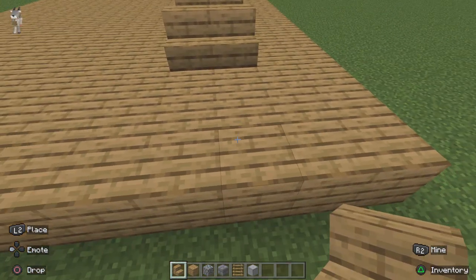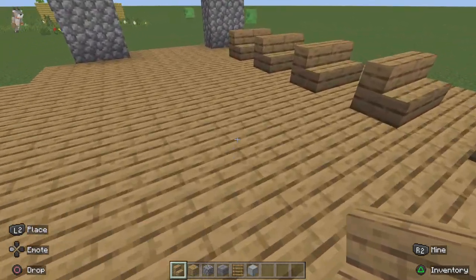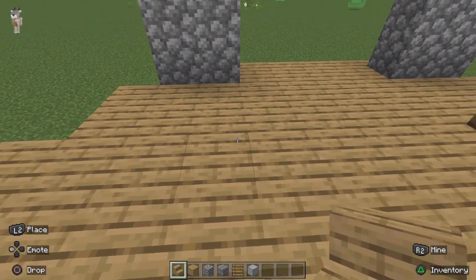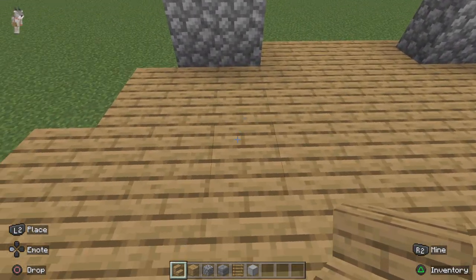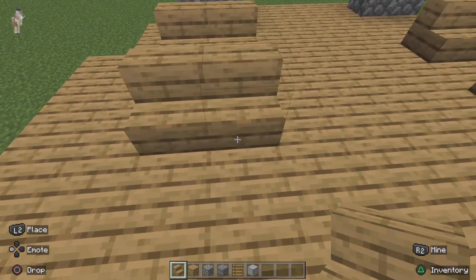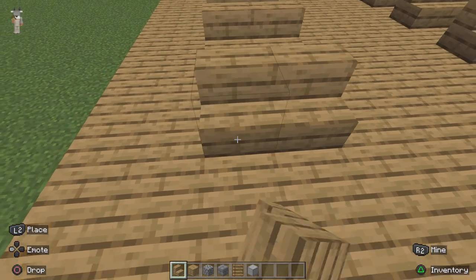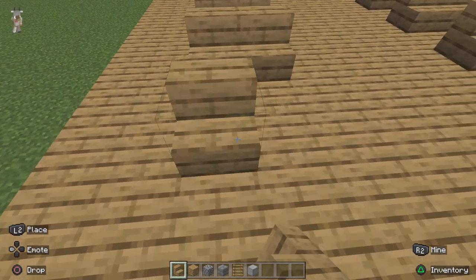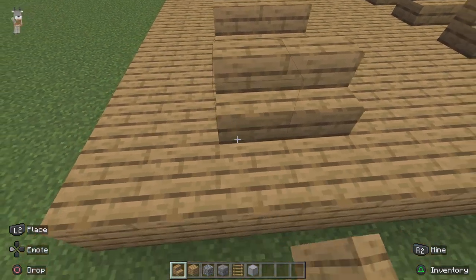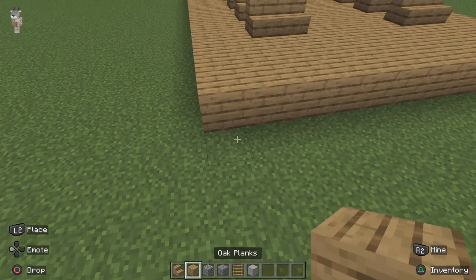After you've placed all the seats, you don't want to make it all the way at the front because that won't look good. As you can see, it's going to line up with this. Now when you have finished it, you can go to the front of the church — that's like a big storage kind of thing. It might go a bit too far, but that's fine.